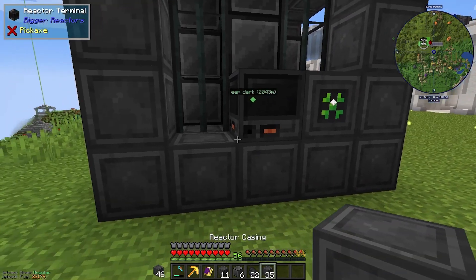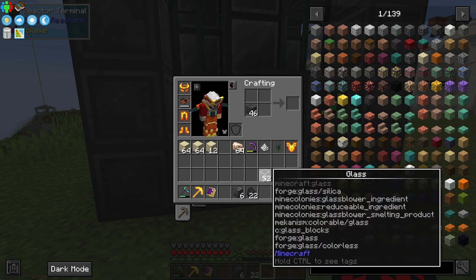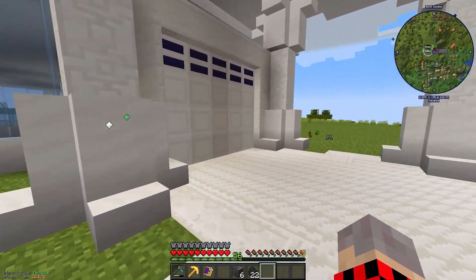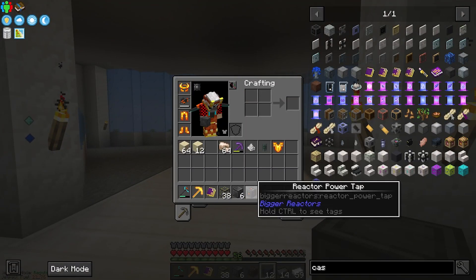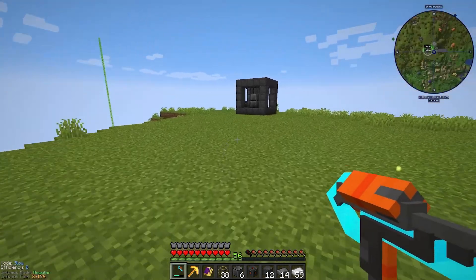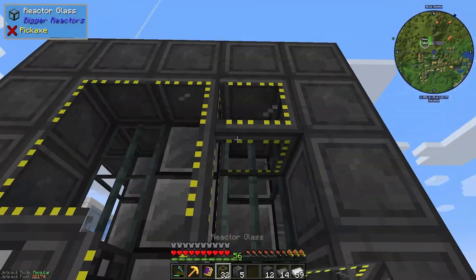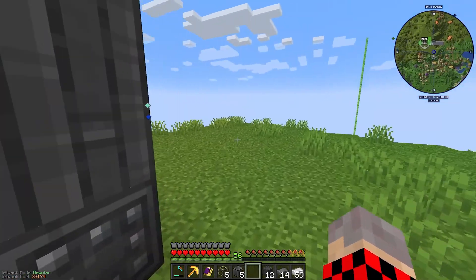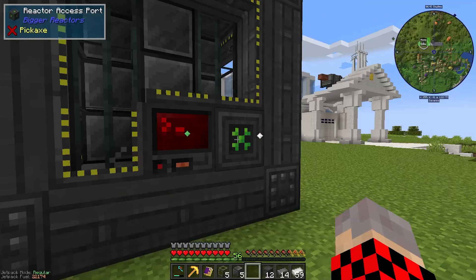Now the rest is just putting the reactor casings on. I need a crafting table to do this — let me make these quickly and turn these reactor casings into glass ones because they will look much better. I also made the reactor power tap, which is where we're gonna take out the energy. I forgot to make this one earlier. I'm gonna put this power tap right here and fill this thing with the glass casings. The reactor is done!